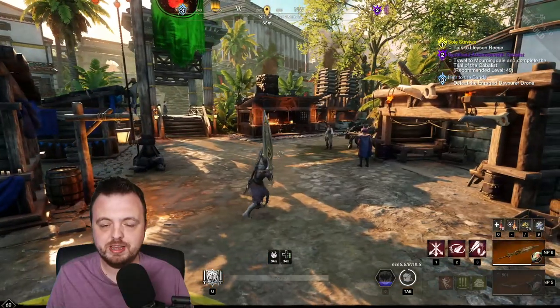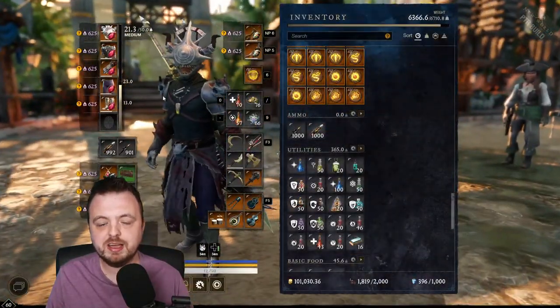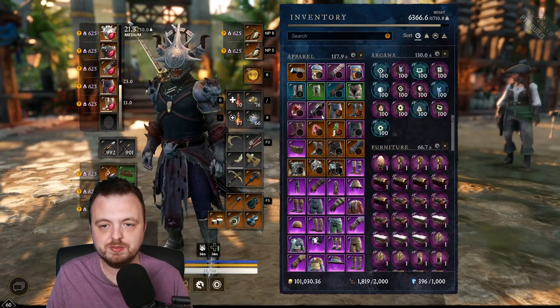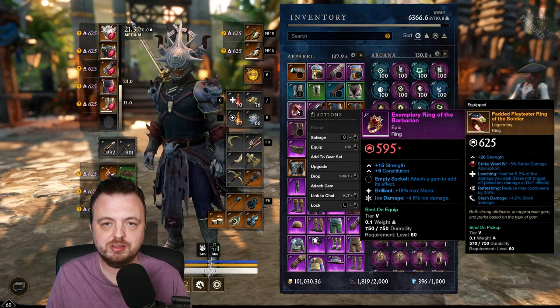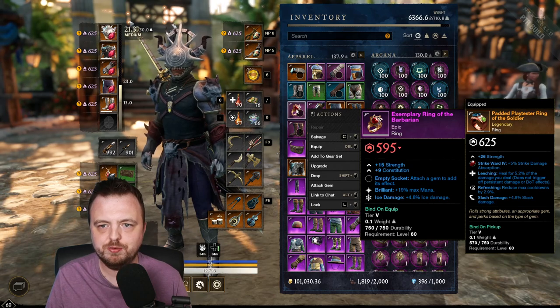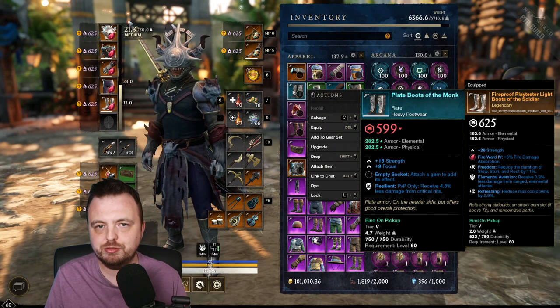One thing that's a little bit hard to demonstrate, and I don't necessarily think it's worth holding on to anything for — salvaging is actually getting a little bit buffed in this patch. So if you salvage any of your gear, there's a higher chance you're going to get a perfect salvage and get more stuff back. I don't think it's worth holding on to your crafted gear because your inventory would just be absolutely unmanageable, but just worth noting.